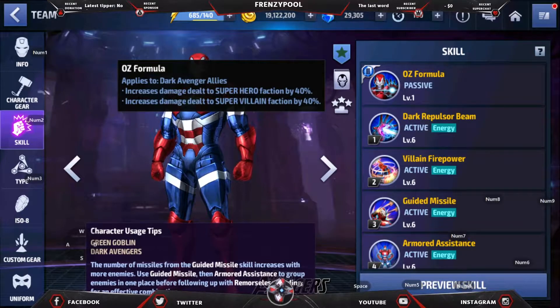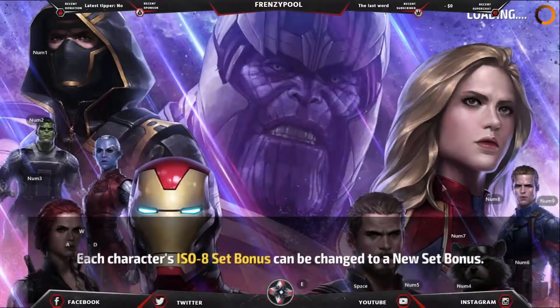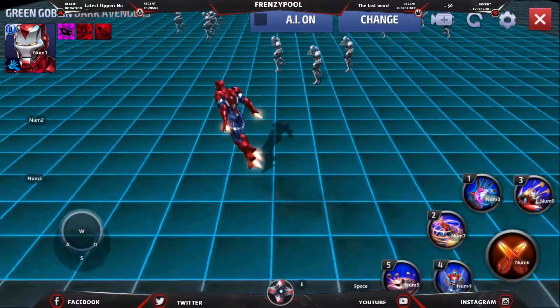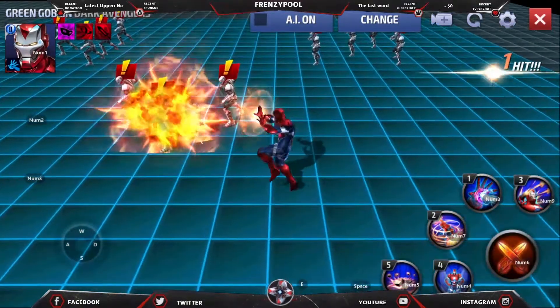The additional support also gives Dark Avenger allies 40% more damage dealt to superheroes and supervillains. These two factors are the highlights of this uniform and where this character comes into use. In gameplay it's not much of a difference — it's possible to play him in World Boss Ultimates. The skills look really good, like some were meant for Iron Man in some modes, with great movement and lighting spotlight.